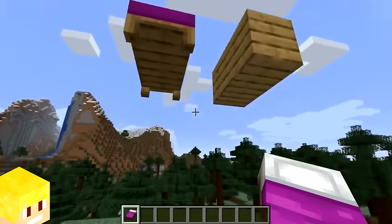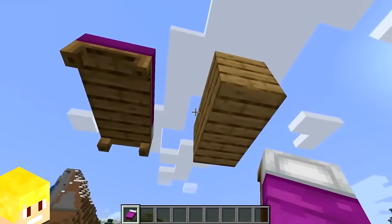The underneath part of a bed uses the exact same texture as the oak plank texture.